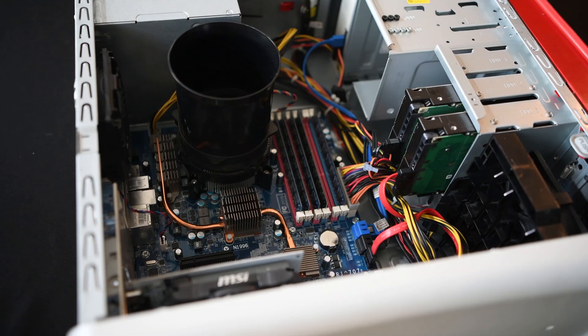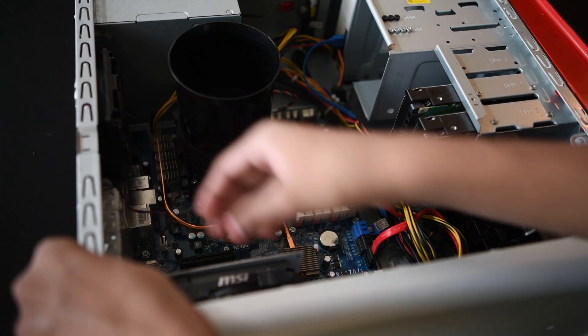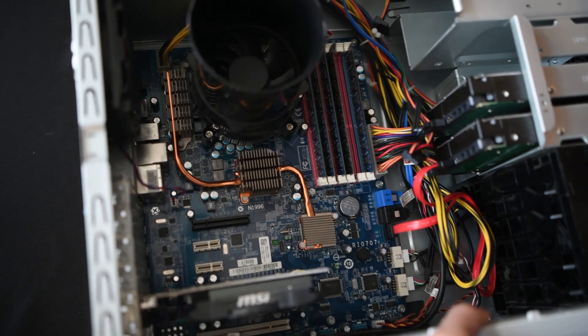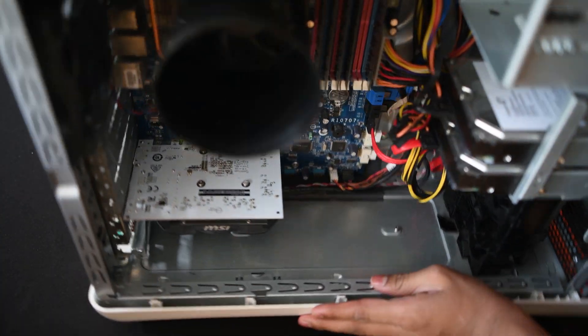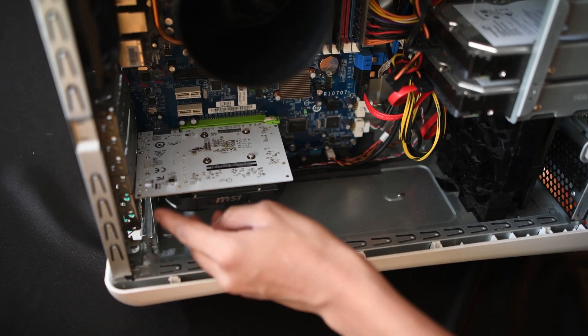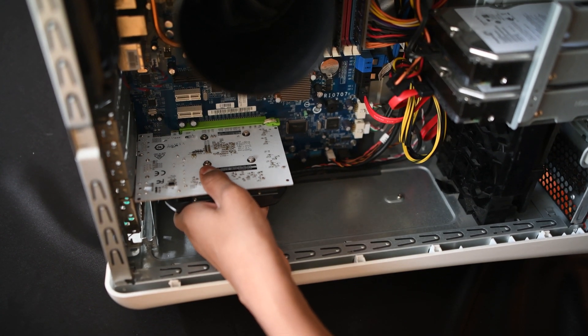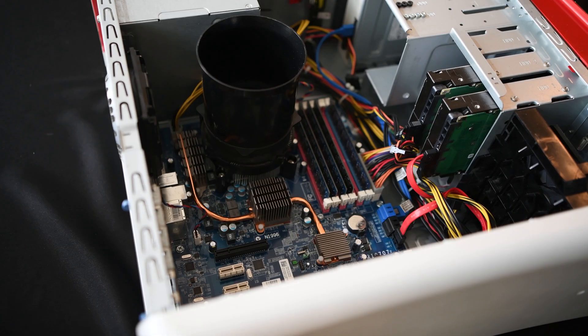The first thing I'm doing is removing the graphics card. As you can see, I'm pulling down these two blue retention clips — for you it could be screws. These slots are called PCIe covers. Once those are released, just apply gentle pressure and wiggle the card out. As you can see, it's out.